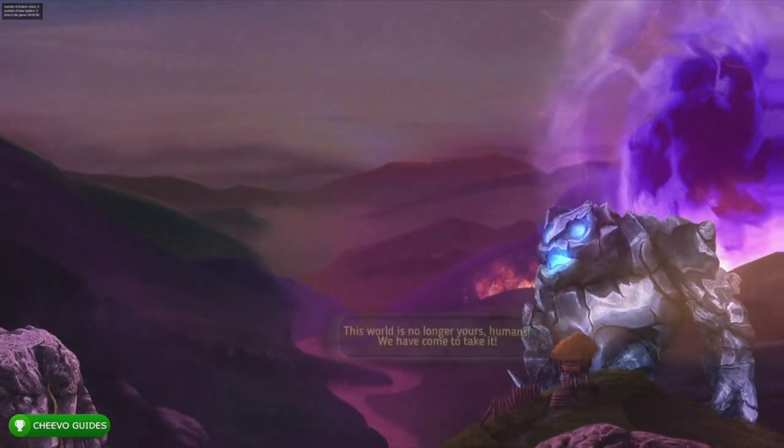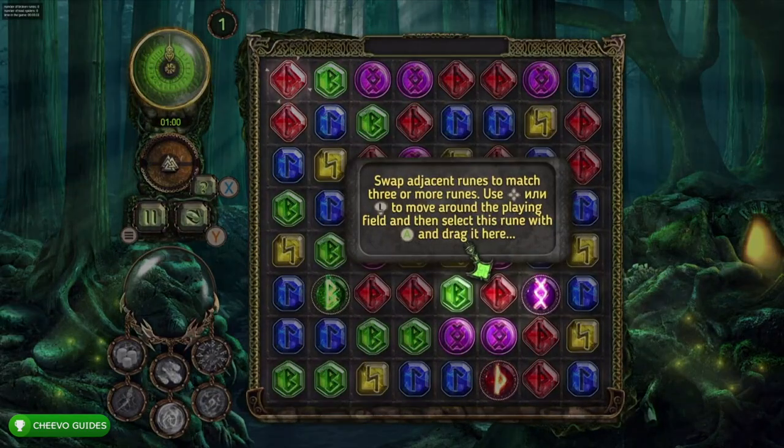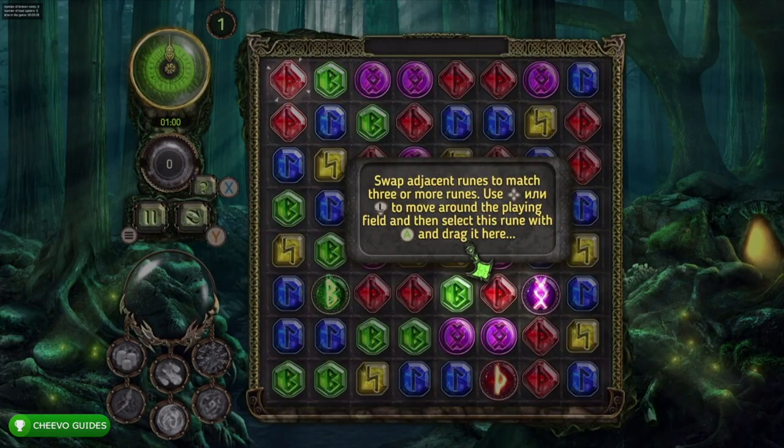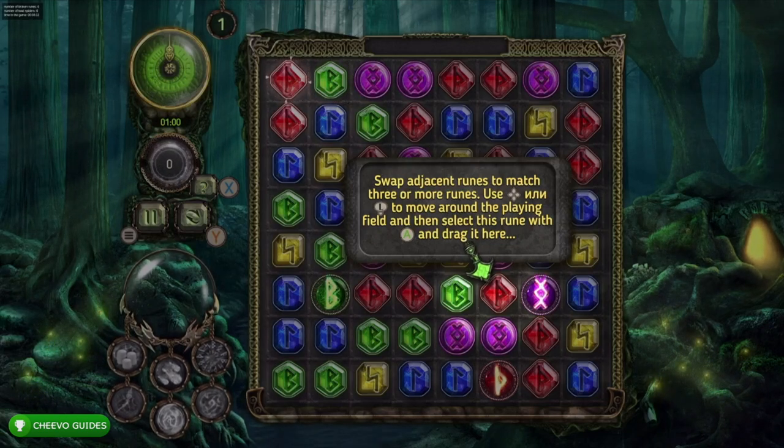As mentioned, this game is very similar to Bejeweled — you have to line up three crystals or gems in a row to destroy them. Every time you destroy gems you get points, you can get combos, and eventually you can get upgrades that give you power-ups during gameplay.